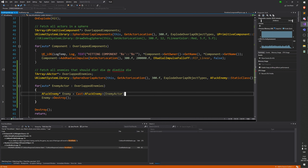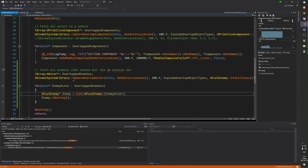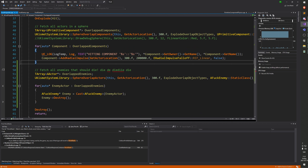So now we should only get him once. He shows up twice in the list, but since we don't destroy him while looping through the components that doesn't matter. In the end we'll destroy him later when we actually loop through all the actors.